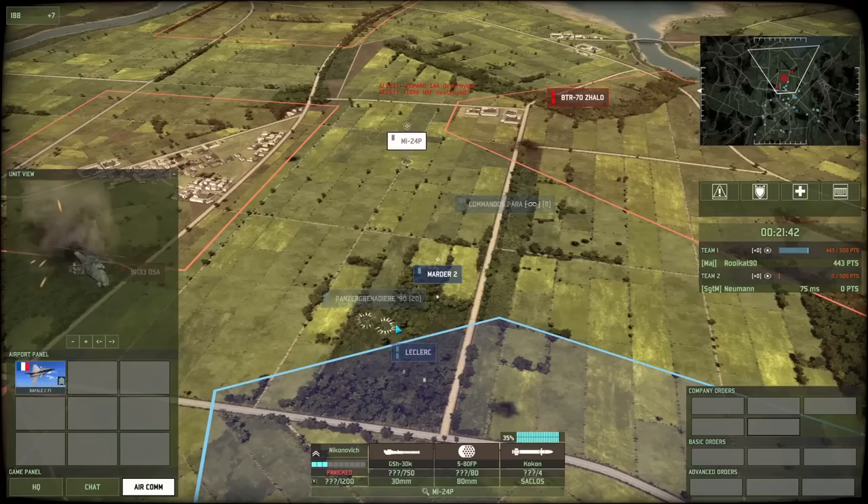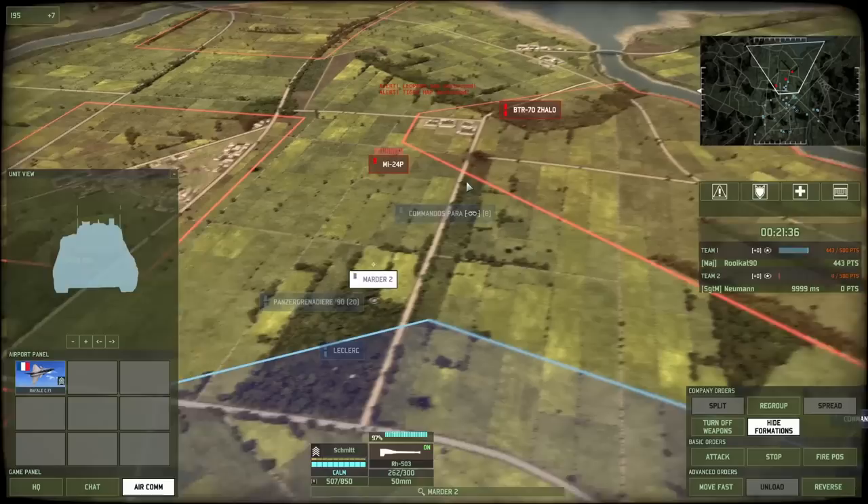Crotale moving forward as quickly as it can. Tiger HAP going for the Ka-52, Ka-52 going back at the Tiger. I get the kill but do take some damage, and it is not quite enough to take down both helicopters. But taking down the Ka-52 is a big win. Let's have the Martyr do some damage against that MI-24P which has already been damaged — it just needs to get finished off.